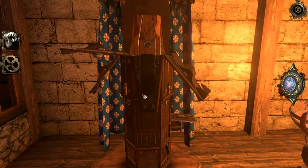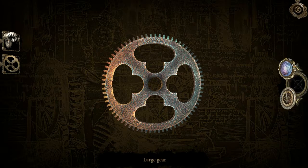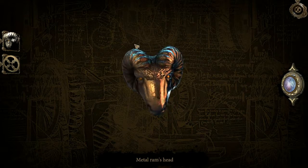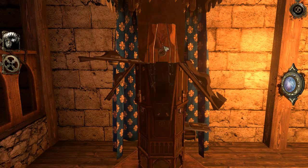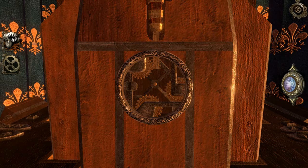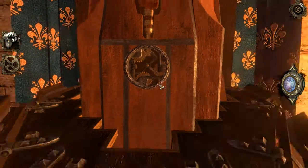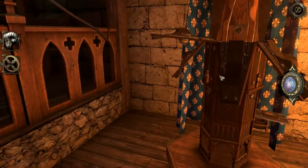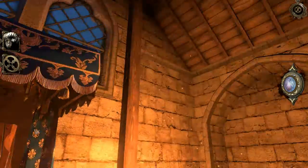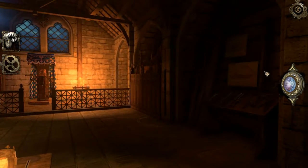Alright then, let's have a look at this gear — looks like a regular old gear, nothing to it. And a ram's head — has a screw on it, looks like it might be a key of some sort. I'm thinking that was just the first lock to get that all to open up.